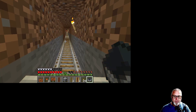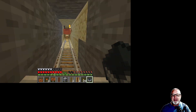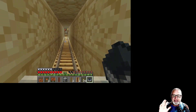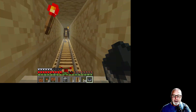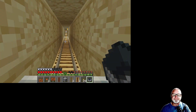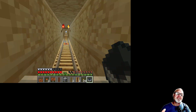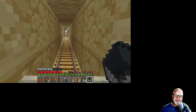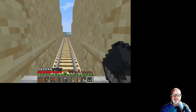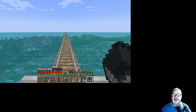Every 38 squares you place another powered rail with a redstone torch — that will keep your train going at maximum speed. Now for a while there's the desert, so I've got different biomes, and I'm not touching any keys — this is all automated. Once it gets the momentum going and it hits those powered rails every so often, it'll just keep going. There's so much you can do with redstone power and rails.